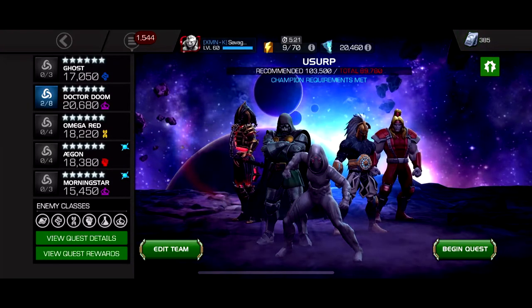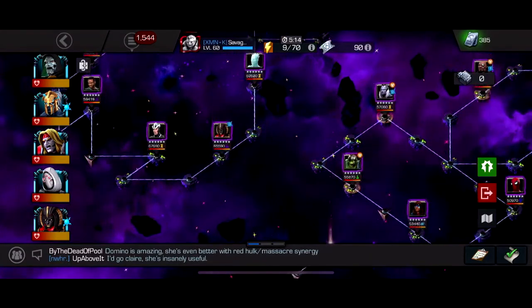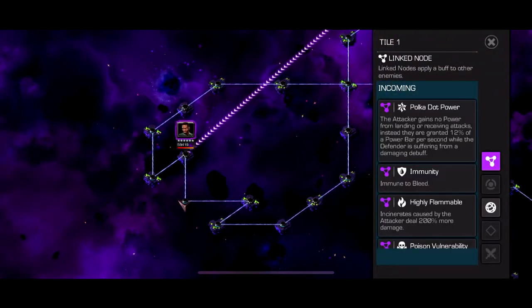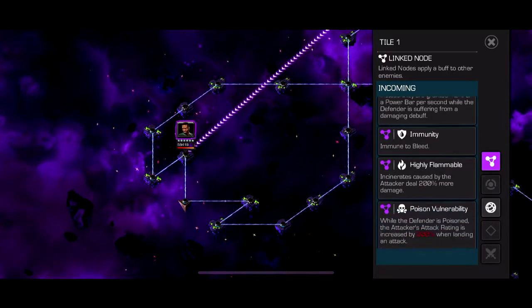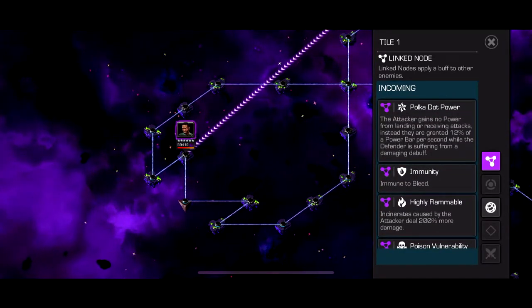We're back at another exploration guide episode. I want to go through paths one through six again. Starting with path number one: we've got Polka Dot Power, immunity to bleed, highly flammable, and poison vulnerability.